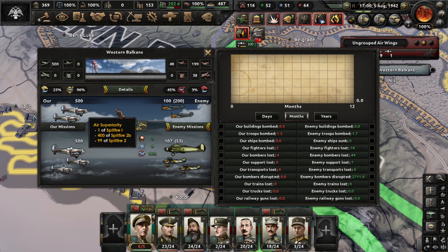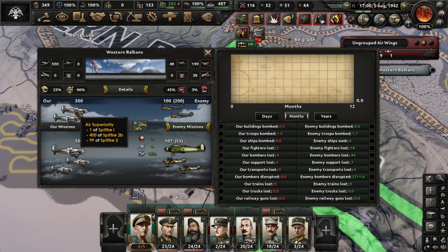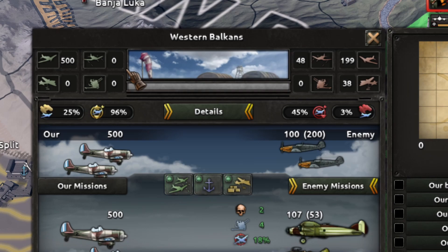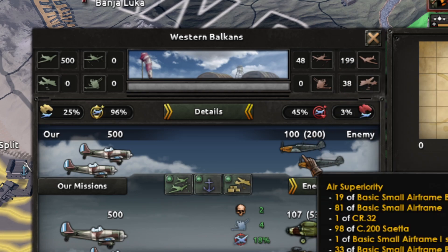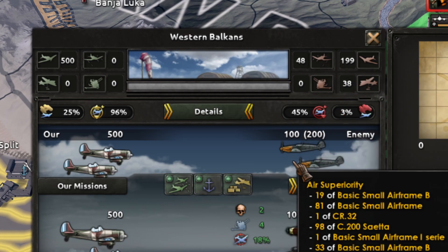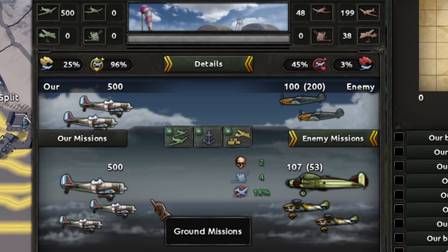The first window here is the fighters. The number of planes engaged — the higher your detection, the more planes on your side will be engaged. This is your total number of fighters, but you can see how many planes are actually engaged. And this is the number of enemy planes and how many of them are engaged. Since they have less detection, even if they have more planes, their engaged number will be lower than yours.